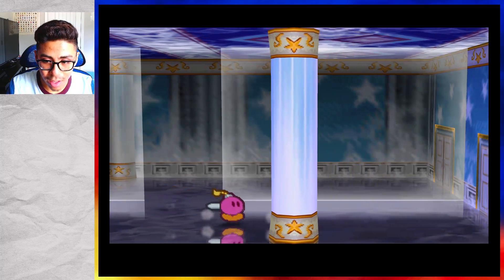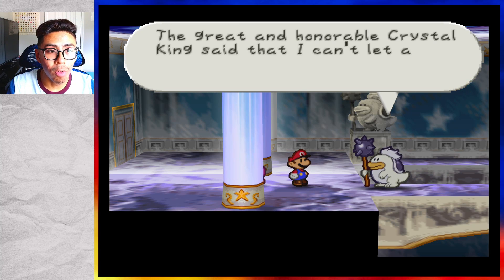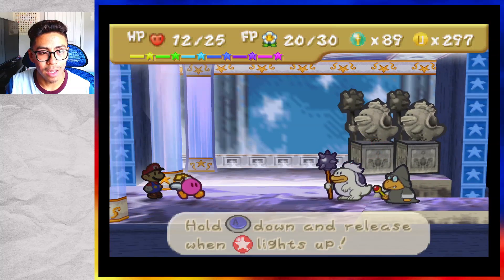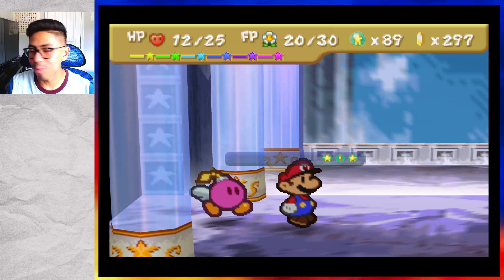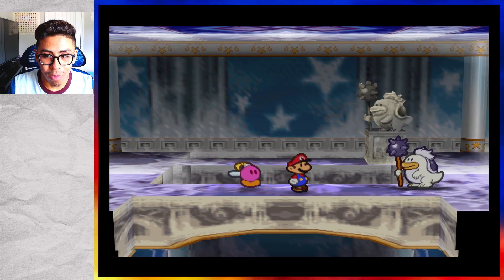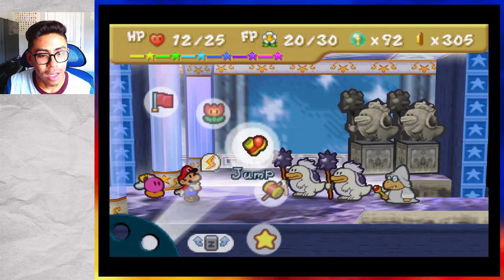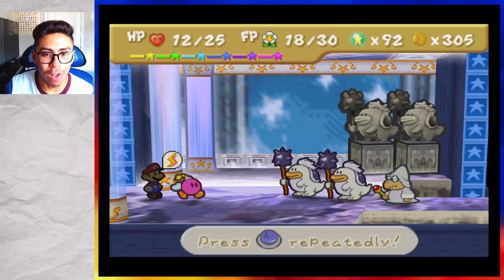Now we can go through. Clubba! 'The great and honorable Crystal King said that I can't let anyone pass — you're up to no good, I'm going to have to hurt you.' And a Magikoopa, that's great. It's the Black Magikoopa that's going to give me a little more trouble. That destroys the fake statue silhouette. I won't mind wasting my power points at this point — I should be able to get to that level up.